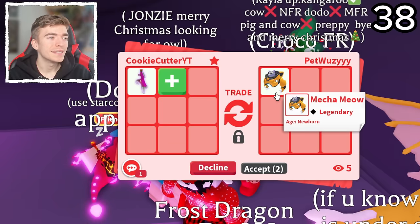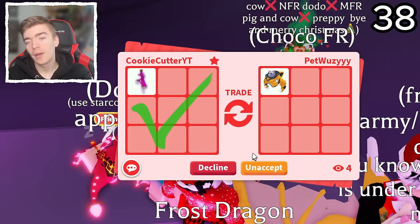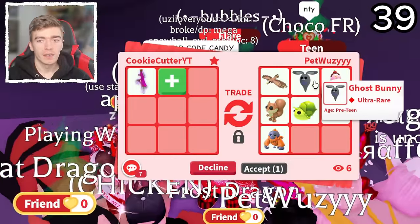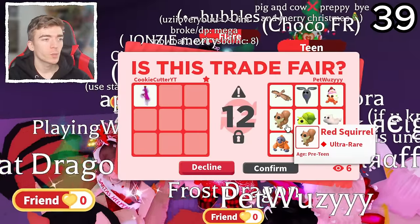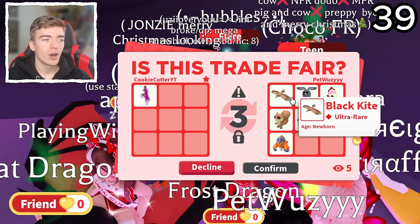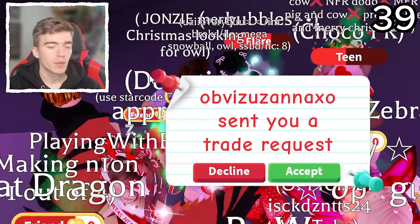A Mecha Meow — I don't really need these, but they did say that you should subscribe. The fact that they said you need to like this video and subscribe, I will go through and confirm the trade. They even said to use my star code — let's go! A Black Kite, a Ghost Bunny. A Ghost Bunny is a pet that you don't really see every day, alongside an ultra rare Squirrel — a Squirrel costs you Robux. Also a Sprout Snail — I do like these. The Ghost Bunny is what is selling me on this trade, since going and finding Ghost Bunnies is actually pretty difficult. Also a Red Squirrel which costs more Robux.